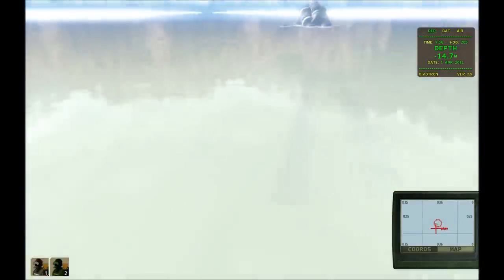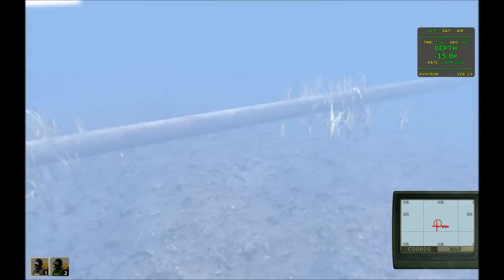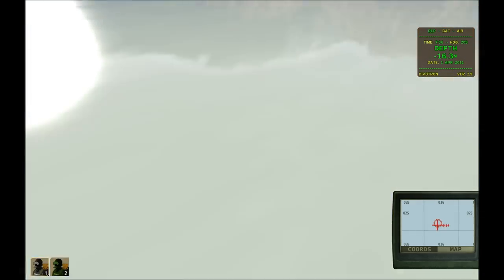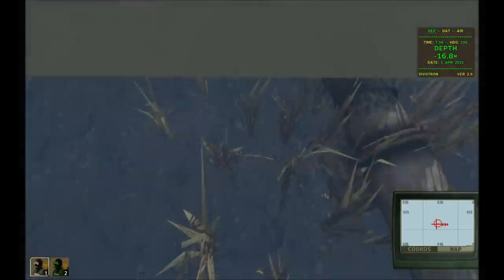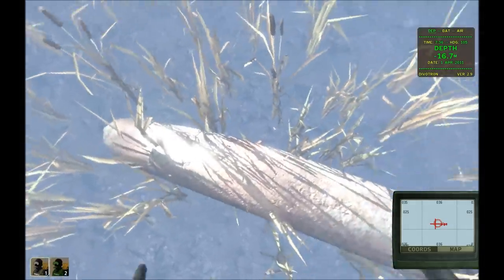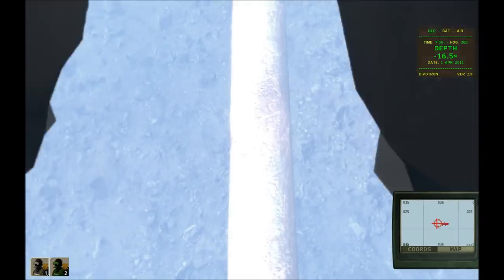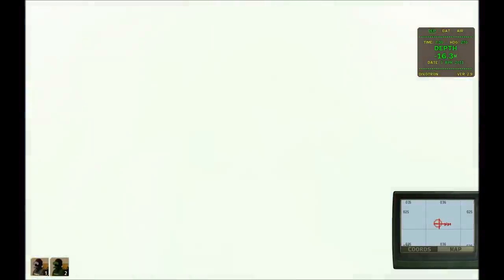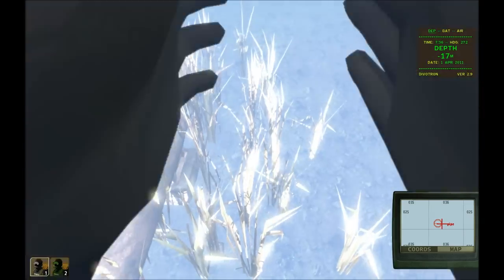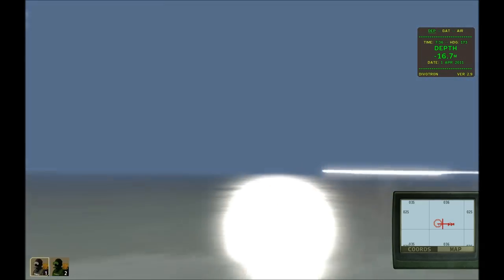I'm going to swim over there. This is just to show you guys the possibilities of mission making — you can do all sorts of stuff. There could be a mission where you have to check this pipe for cracks, because there are cracked versions of these pipes. You could set a demo charge on the pipes — let's say it's an enemy communications pipe where their phone systems run through it, and then you would have to blow it up. There are a lot of different possibilities.